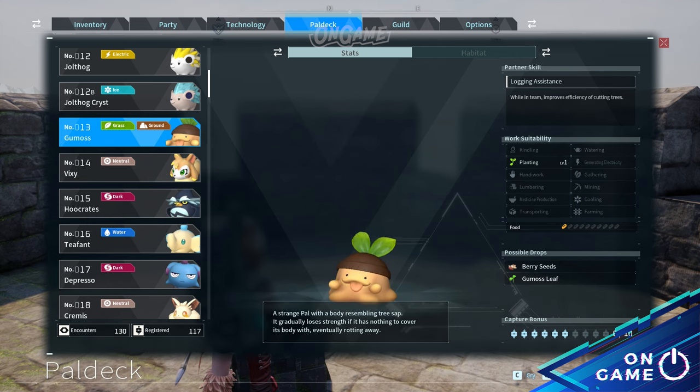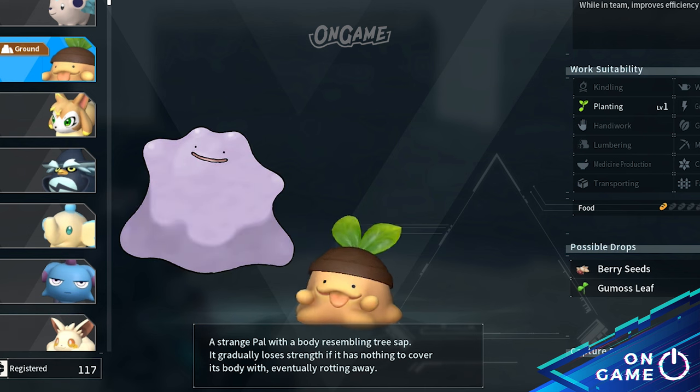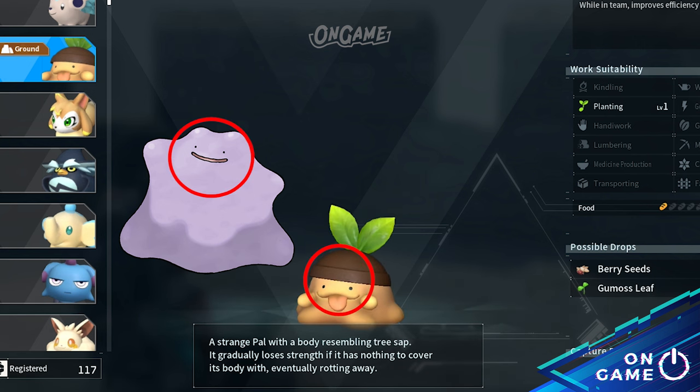Moving on to Pal deck number 13, Gumoss. I kind of find a similarity between Gumoss and Ditto. I know they are different — Gumoss is a tree stub while Ditto is a slime — but if you look closely, you'll notice they have the same facial expression.